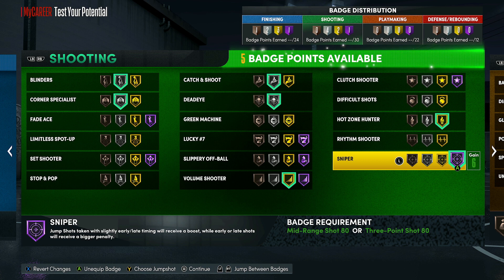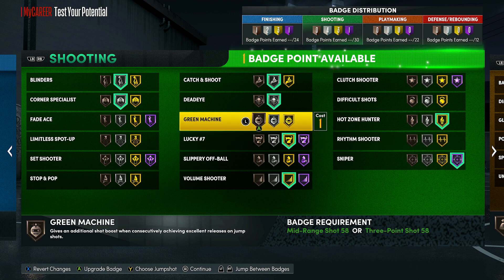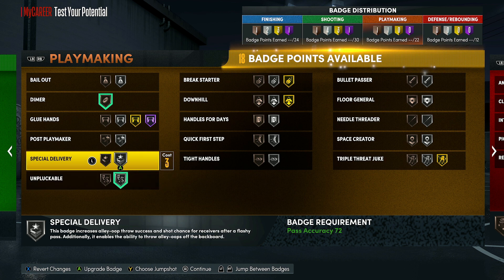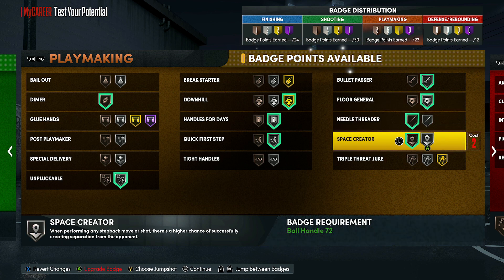The game just came out today so I'm going more off what I think based on the descriptions and what badges have been like in previous years, but I think this is a pretty good badge setup. I'm going to put Lucky 7s onto Gold and Green Machine onto the bottom tier to max out shooting. For playmaking badges, Dimer onto Bronze, Unpluckable onto Silver, Quick First Step onto Silver, Handles for Days onto Silver. I'm putting Downhill all the way up to Gold since if you grab a rebound and run in transition with your 6'9 frame you'll be dunking on people. Bullet Passer and Floor General are probably good as well, then Needle Threader and Space Creator both onto Bronze to max out playmaking.